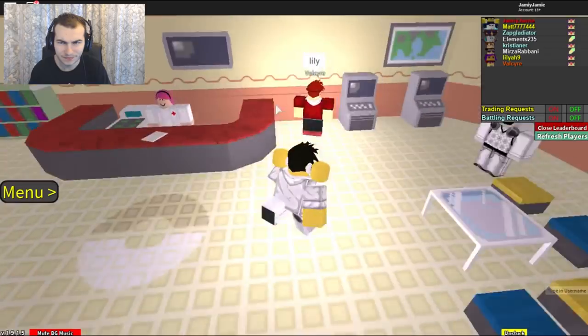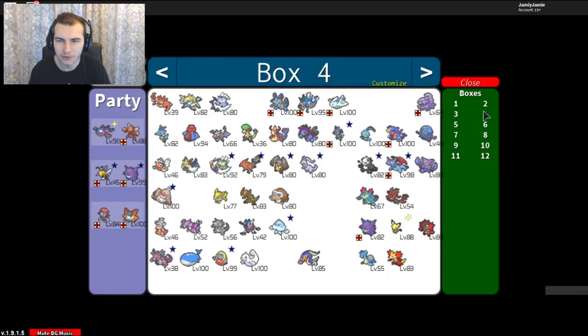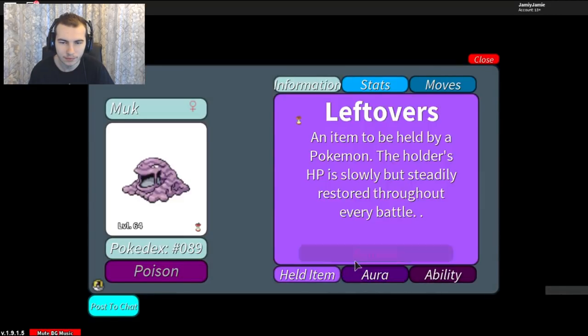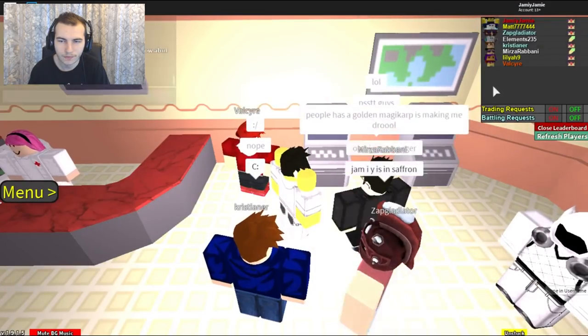We're going to quickly make a team and then try a few battles to see how well it goes. I think the team's already built - we're going to use this specific team and just bring Beedrill, since Beedrill's really, really good against Mewtwo. It's something to take them down really quickly. We do need Leftovers, which I'm not sure if I have any left. Oh wait, you have one - give me that. There we go, okay, let's go.